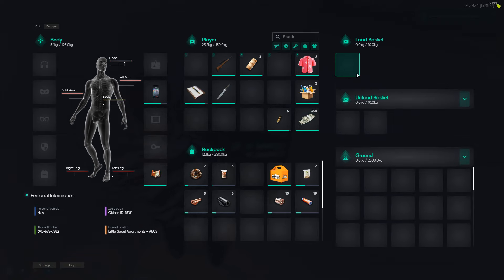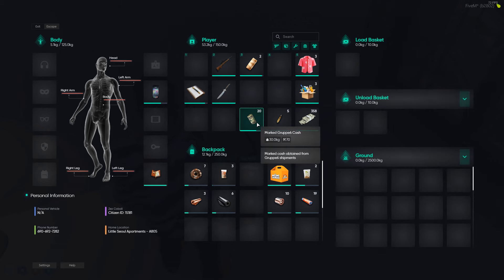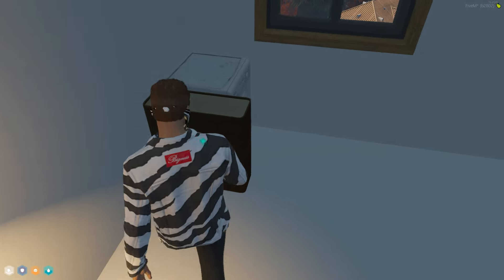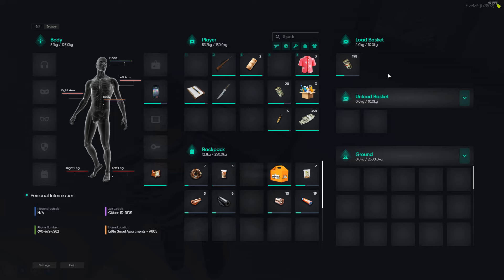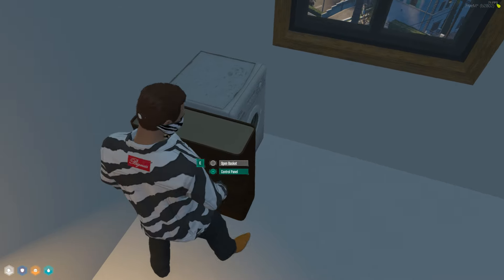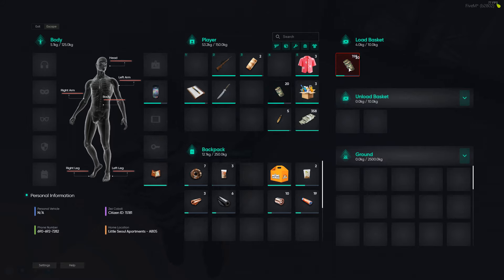Now let's see — do we have to put it in through here? Let's grab some of this Merc Group 6 cash to test it out. Open basket, put this in — I can't put that in. Let's try the rolled cash — that works. Is it gonna clean it? It's sitting at 198 and I have not seen that number change. Back to the control panel — basket one to machine one, they're linked. I don't think there's anything else we can do with the laundry basket itself. Still 198.